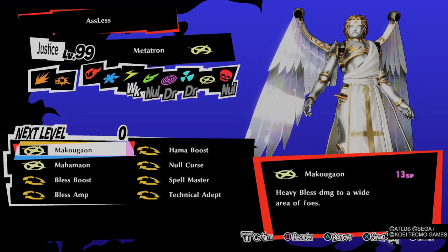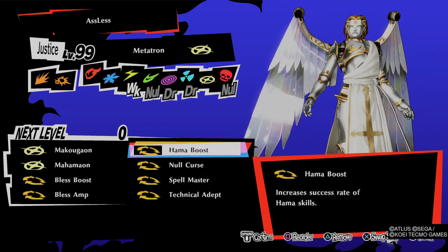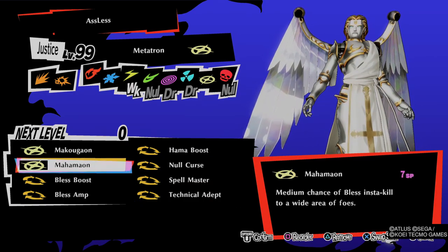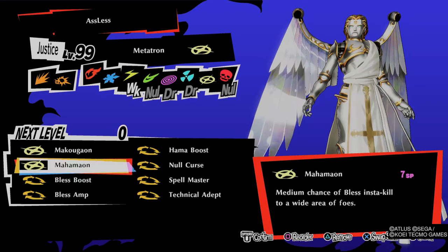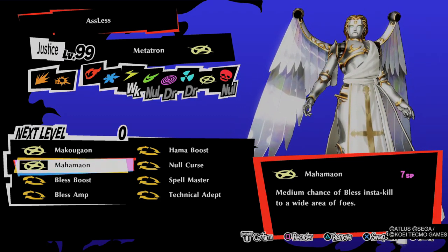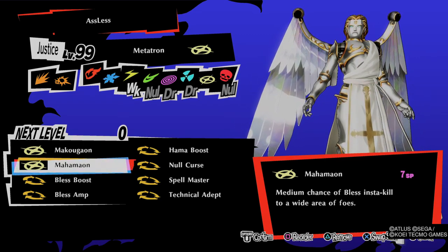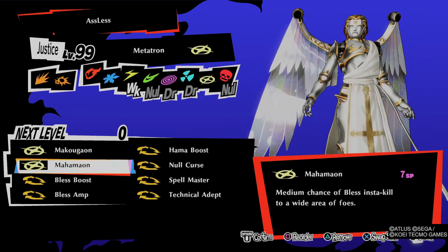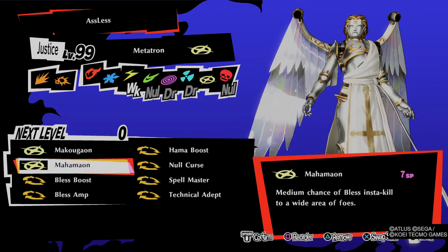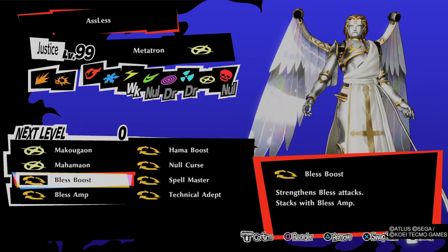For Metatron, I'm not using Debilitate — I'm prioritizing bless damage. So I'm using Bless Amp, Bless Boost, Hama Boost, and since he's weak to curse I was lucky enough to find Null Curse, so I gave it to him. I'm using Spellmaster and Technical Death. I'm using Mahamog and Makugori because there are some enemies on merciless difficulty that reflect or drain curse damage — many of them are null to it — so you cannot use Alice to one-shot them. In that case Metatron comes in: if they are immune to curse, they might not be immune to bless. It's very rare — only two or three enemies are immune to both bless and curse. You can use Metatron and Hama Boost to one-shot those enemies again.